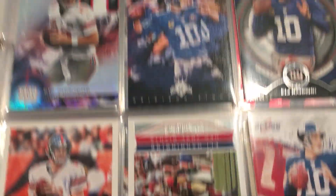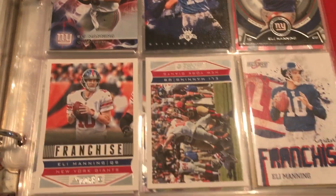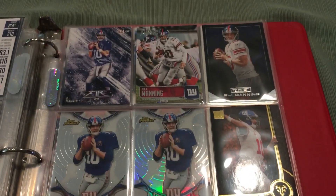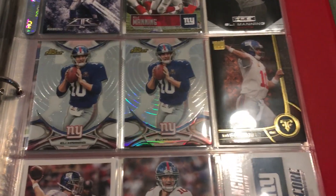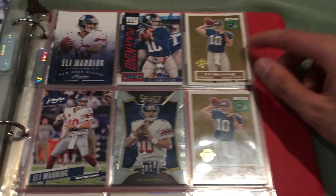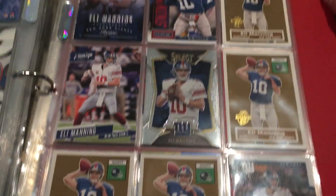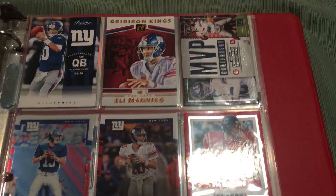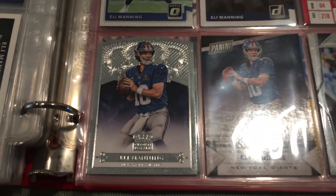There's a Mini from Topps and Score. There's a Finest Base, and that's a Refractor. Triple Threads. Those are from the 50th set — those are second year cards, and I have quite a few of those. Gridiron Kings — I like that insert set. MVP Contenders. Optic. Contenders Draft. Prism. Just really cool stuff.